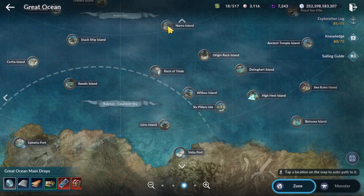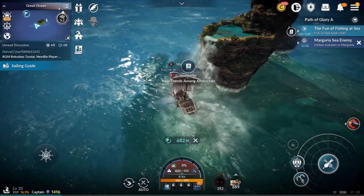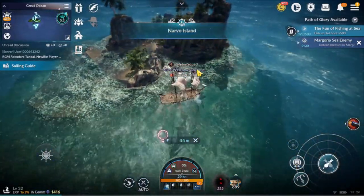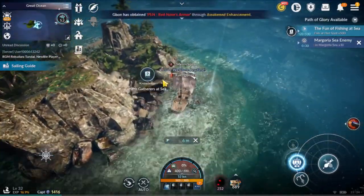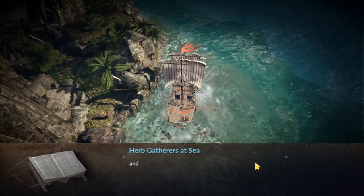After that, we're gonna go to Narvo island — so it was already the third one. Once you arrive at Narvo island, you go around the island, and there it is. This is the fourth hidden knowledge in the great ocean.